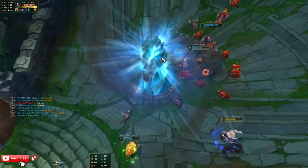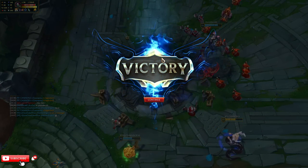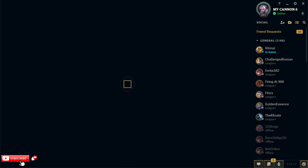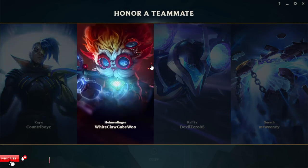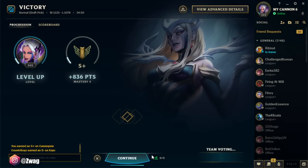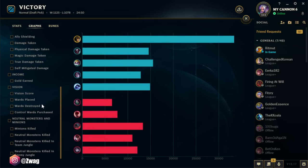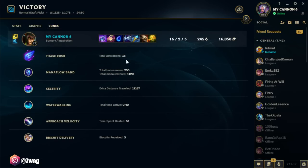If you guys enjoyed, please leave a like on the video. Also subscribe to the channel. Leave a comment below — let me know what builder champ you want to see next. Let's see the damage charts. They just had like zero team play — they never grouped as five, never made any plays outside of lane. 33k damage. Activated Phase Rush 18 times. Everything I built besides the tier gave move speed and made us faster. Thank you guys again for watching — make sure to check out my other channels down in the description. See you later, peace.